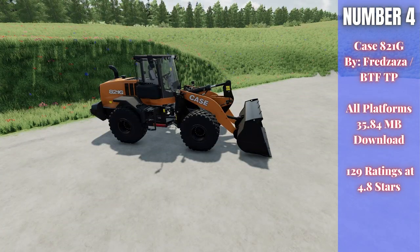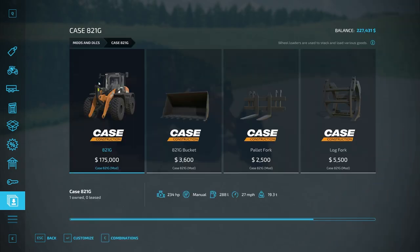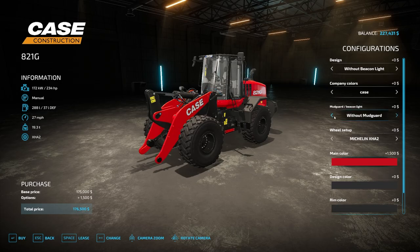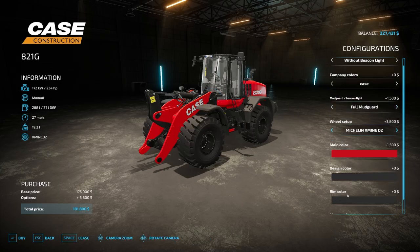For number four we have the Case 821G. This is by Fredazza and BTFTP, 35.84 megabytes to download for all platforms, currently rated 4.8 out of 5 stars with 129 people having rated it. Yes, it is a wheel loader at the end of the day, but there are some cool options. In the store you can change the color to anything you want, with a lot of different customizations available.